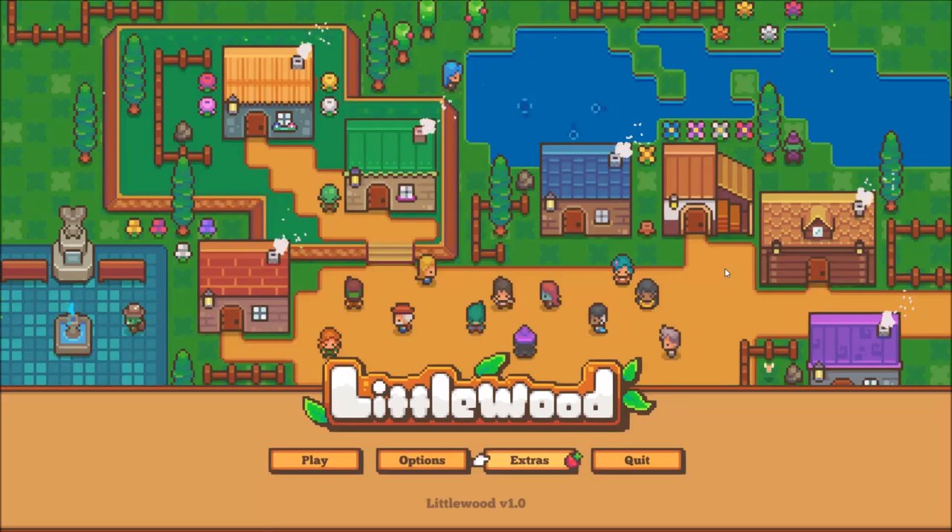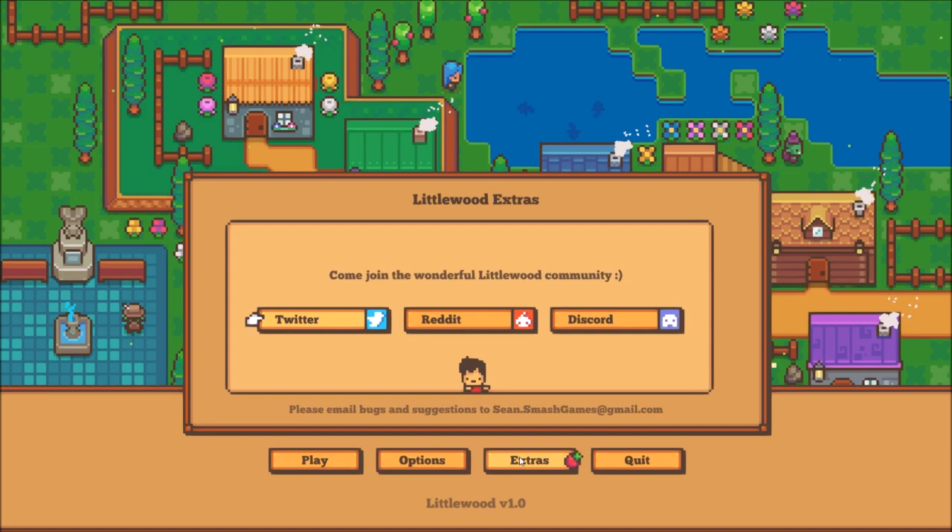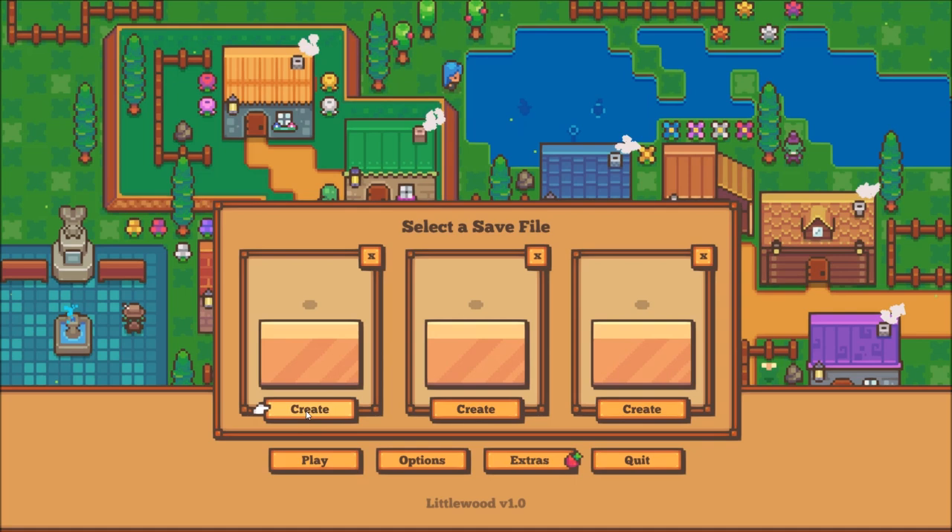Hey folks, this is Vint with Dad's Gaming Addiction, and today we're going to quickly check out Littlewood. This is a game that you can find on Steam for about $15. I've been playing this game for about two hours or so, and it's quite fun.